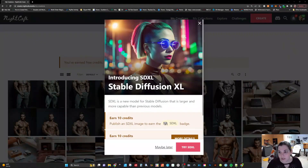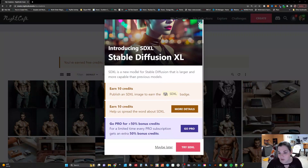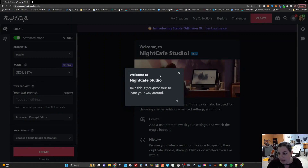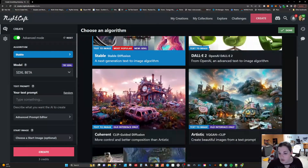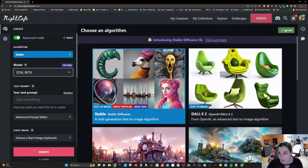With all that being said, let's hop over to my computer screen. When you go to the Night Cafe website, this is the pop-up that you will see: Introducing SDXL — Stable Diffusion XL — a new model for Stable Diffusion that is larger and more capable than previous models. If you go pro, you can get 50% bonus credits. We're going to click on Try SDXL. Make sure that you have Stable Diffusion checked, and then make sure you're on the SDXL beta.